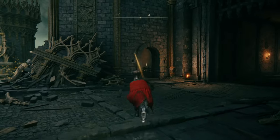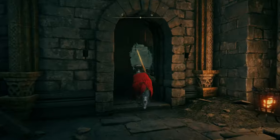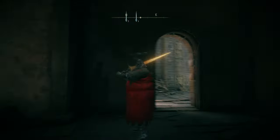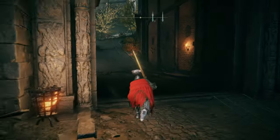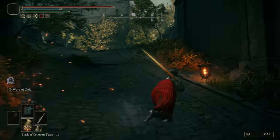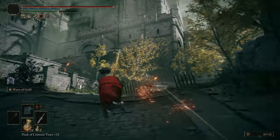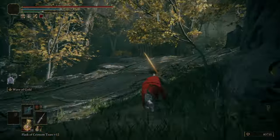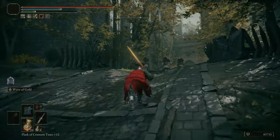You have to open the main gate of the castle. For me it's already open, but if you're here for the first time, in that room right there you'll see an NPC — Godstock. Talk to him two or three times and you can then open the main gate. Then just go forward like I'm doing right now.